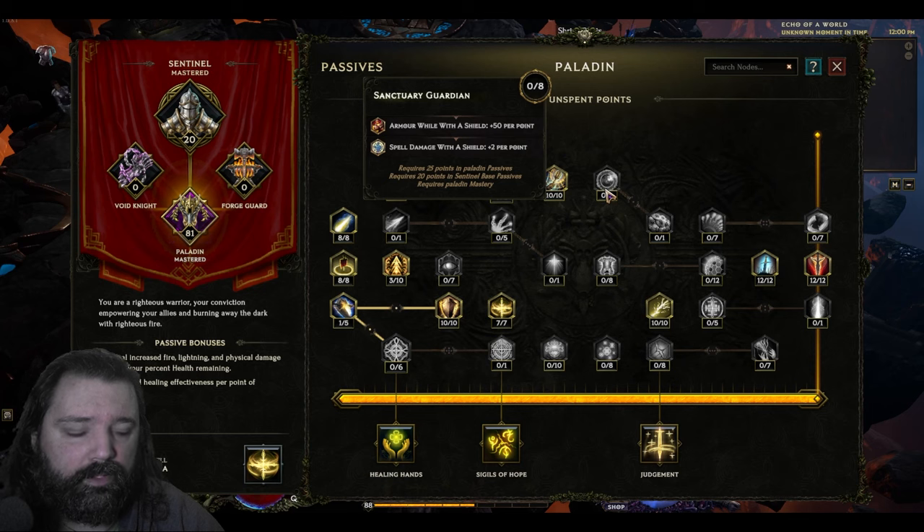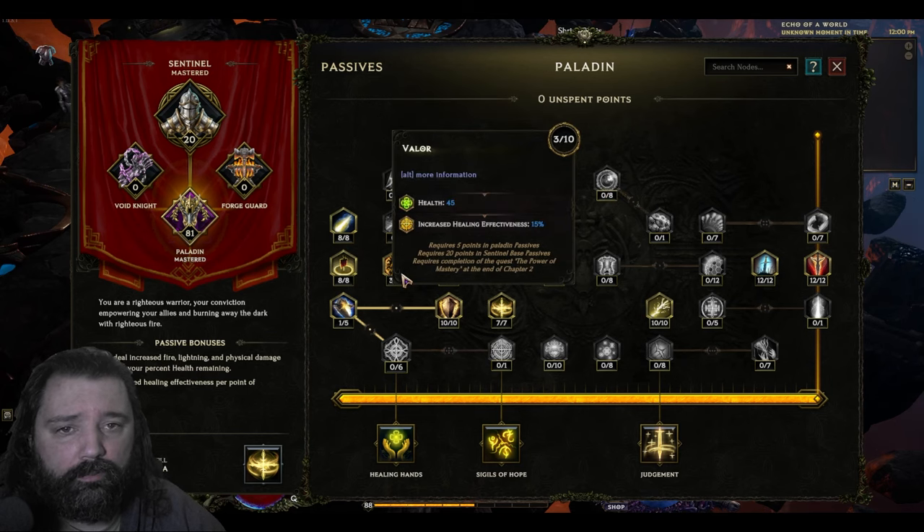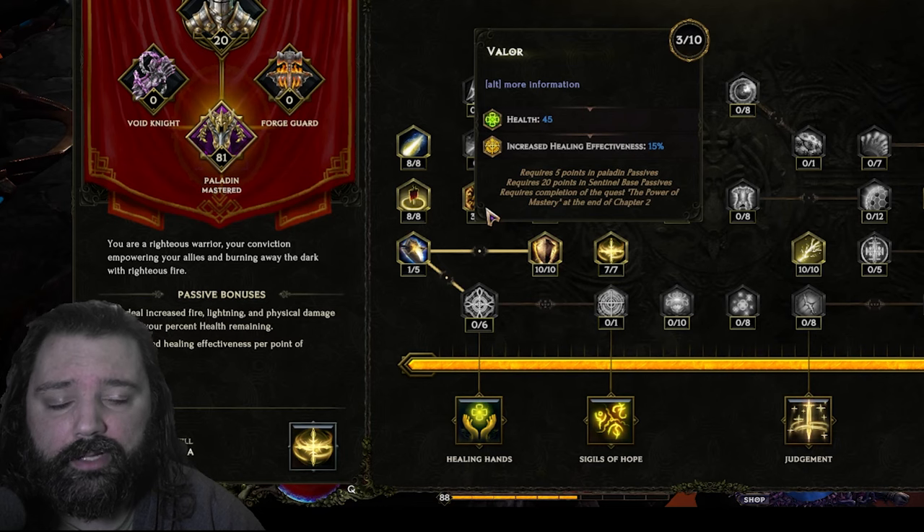If you're playing this build above the level of the character I'm showing you, Sanctuary Guardian is a great choice for the remainder of your points. It increases your armor, which you saw is already very high, and grants additional spell damage with the shield, which this character will use. Whatever final points you have can also be thrown back into Valor if you don't need any additional mana regeneration, so between those nodes you should be able to max this character out.